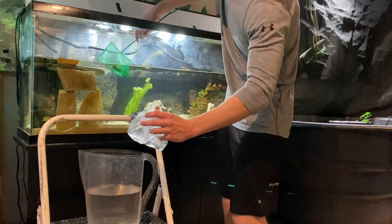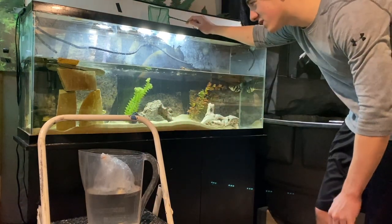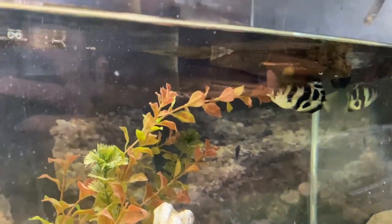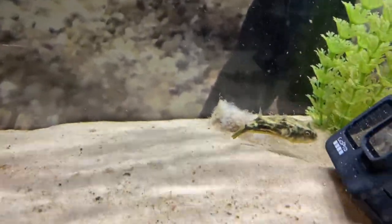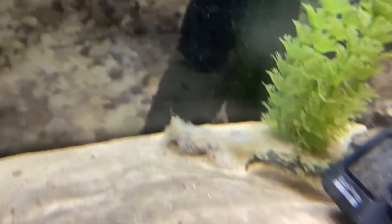There he goes - look at him! Straight in. He looks great on the sand - chilling right now. It's going to take him a second to get used to it but he looks awesome on that sand. At that size he'll be fine with the archer. The archer can be aggressive towards small fish it can eat, but I think he knows he can't eat the puffer. He's already playing through the sand. I can't wait for him to really start eating and moving around. I'll catch up with you guys tonight or tomorrow to see how he's doing.